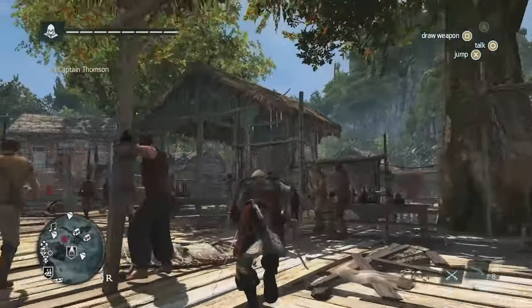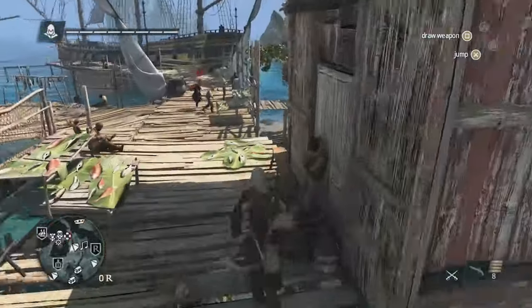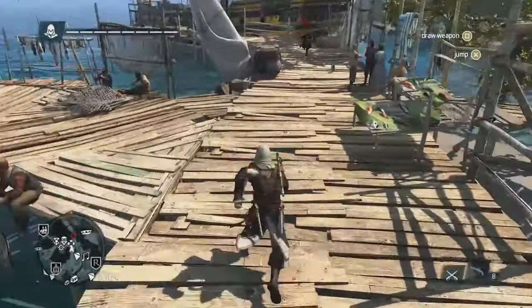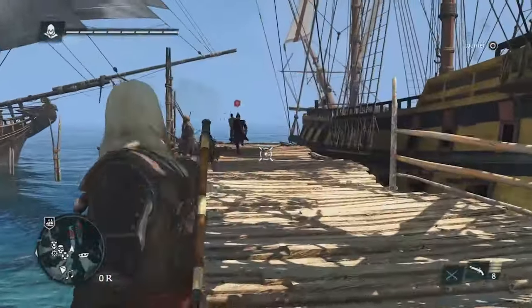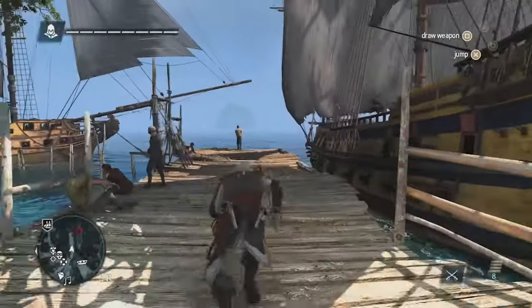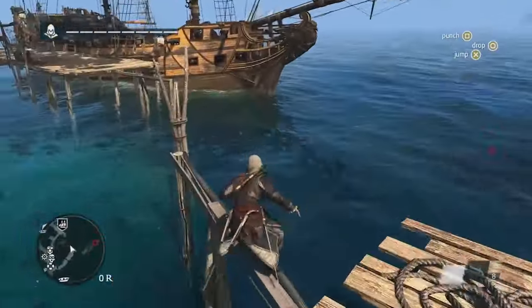Now that we've taken out one brother, the other one's going to bolt. Just like classic ACs, we can chase him down and take him out that way. But there are many ways to complete this contract. We can use the new free-aim system to shoot him, or jump onto the ship and take him out with his crew. But instead, we're going to let him escape into the sea and follow him with the Jackdaw.